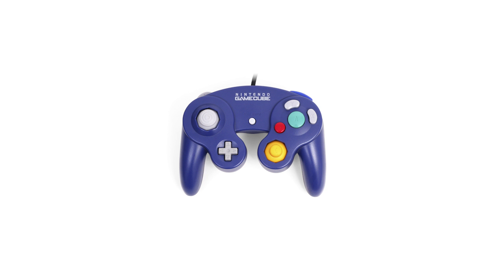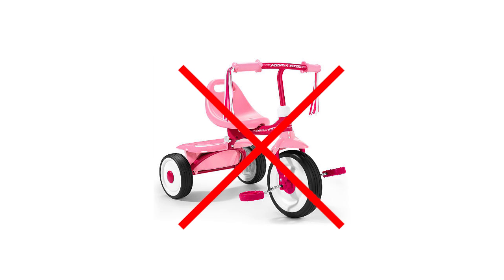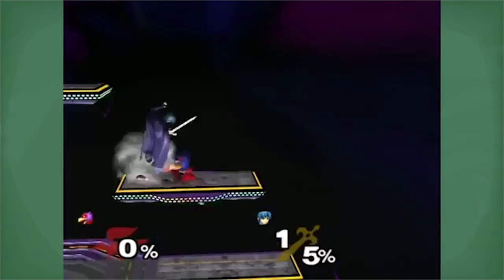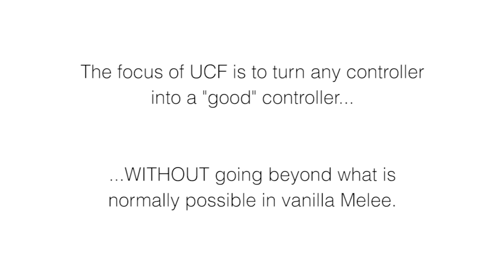UCF is a set of codes that allows any controller to perform just as well as what you'd consider the perfect GameCube controller to be. The mod doesn't make any techniques easier, and it does not enable players to perform actions differently from how they used to. Instead, the changes only let you do what's possible with a perfect controller in Vanilla Melee. The focus of UCF is to turn any controller into a good controller, without going beyond what is normally possible in Vanilla Melee.